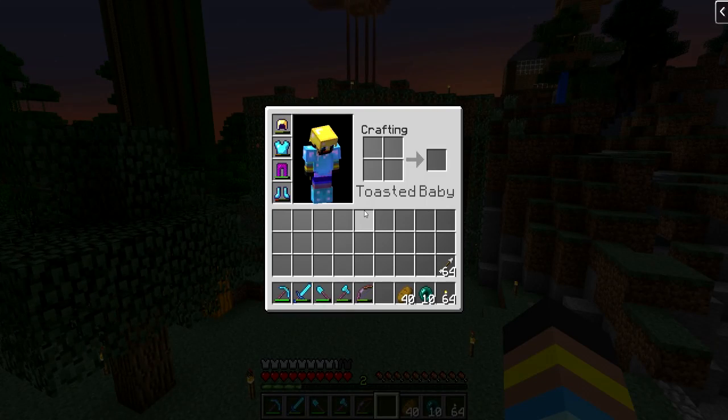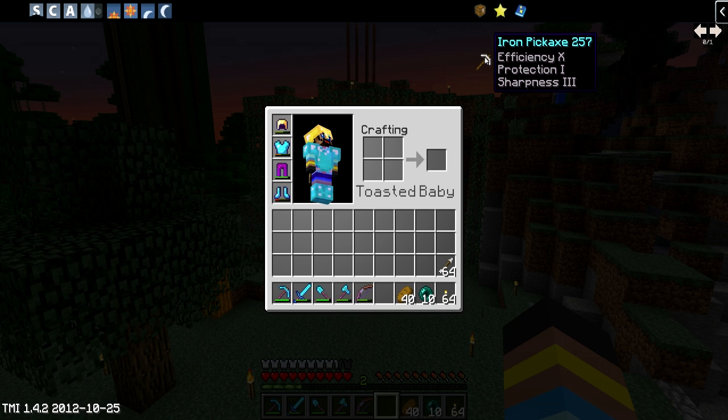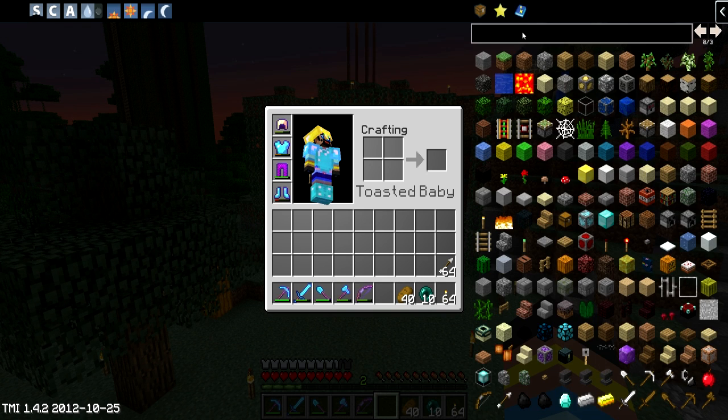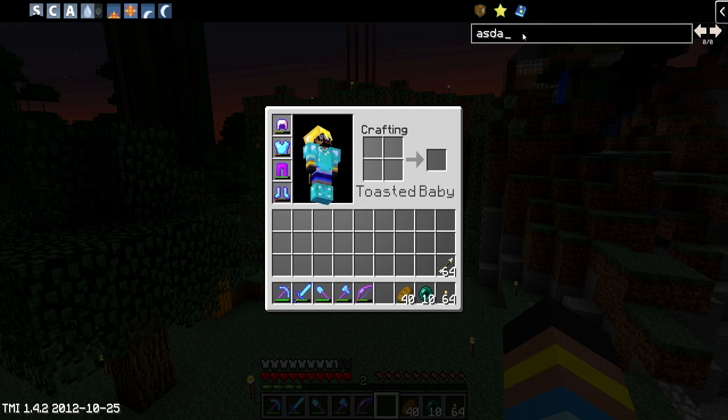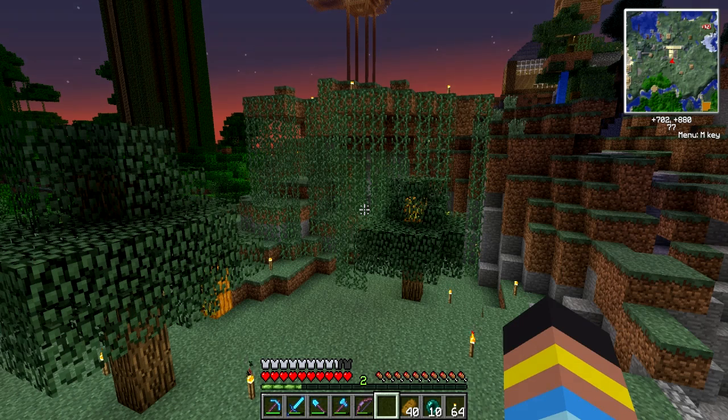I also have Too Many Items, as you can see right here. Apparently I have an efficiency 10 iron pickaxe, and I have protection and sharpness on a pickaxe, so I don't know how that works. It's got a search function now — sweet, so it has a search function and all this stuff.